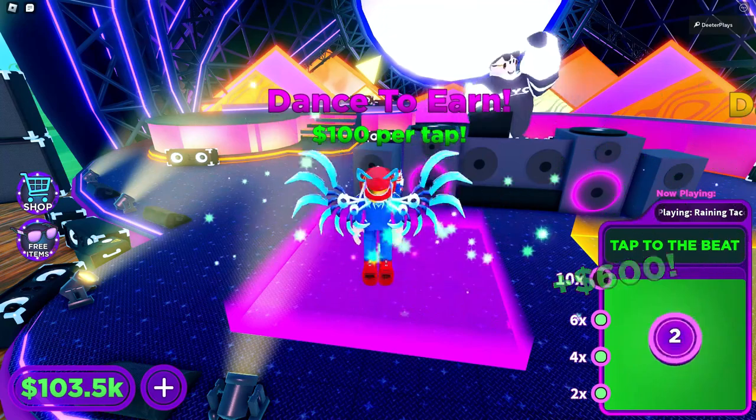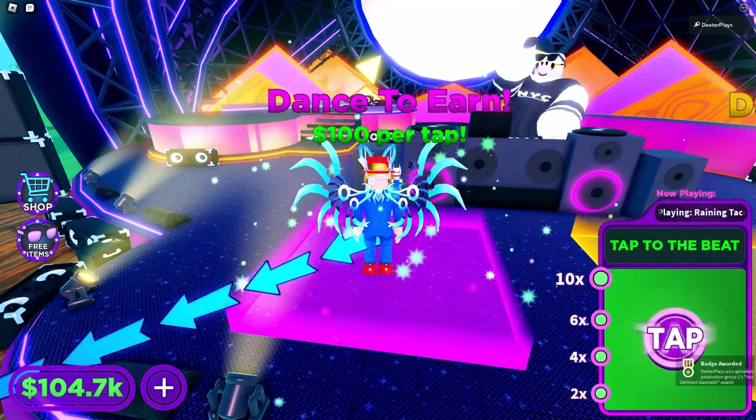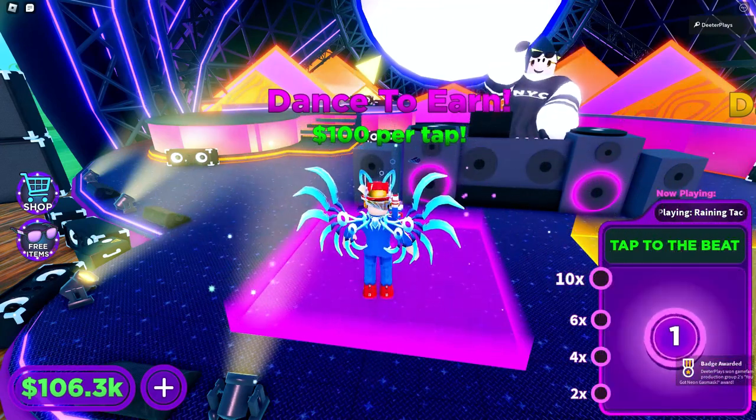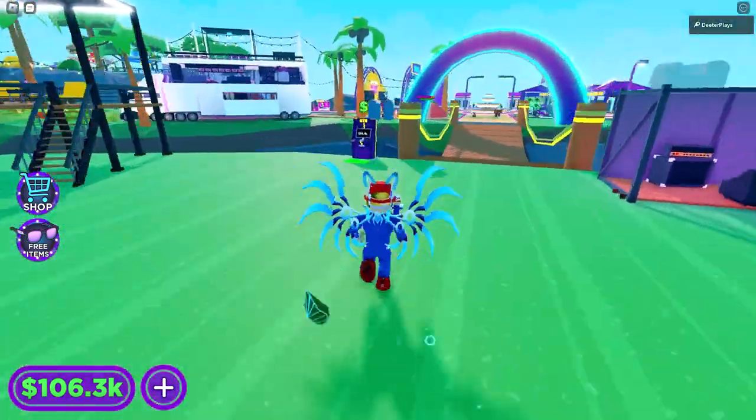Getting the ten times multiplier on the main stage is our goal. Once we do that, you can see right there — we've got the ten times multiplier, we've got the badge on the bottom right corner of the screen, and then we've got the gas mask right there in our inventory because we've done everything that we need to do.